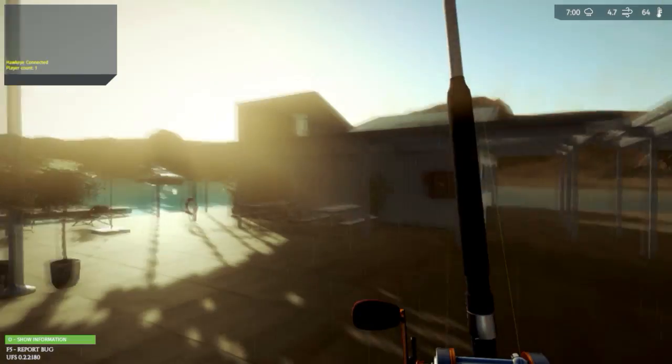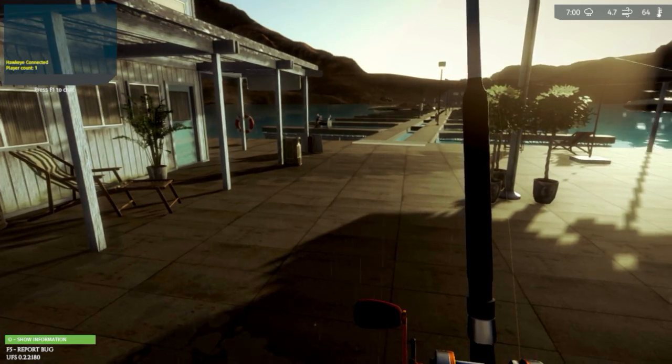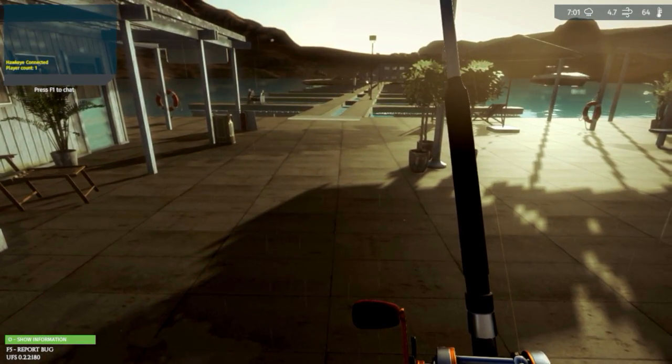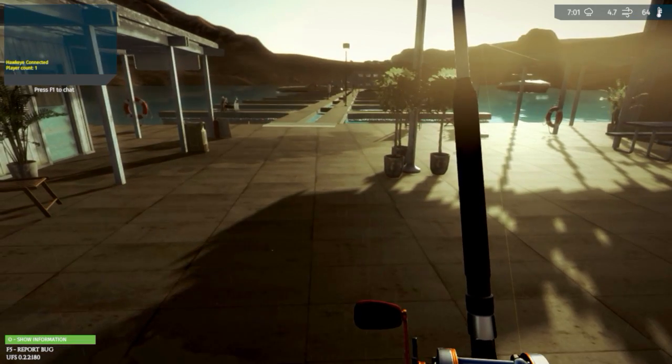Hey guys, this is Hawkeye and I am back with another episode of Ultimate Fishing Simulator. We are here at Powell Lake and we're going to be trying to do a little bit of catfish fishing.